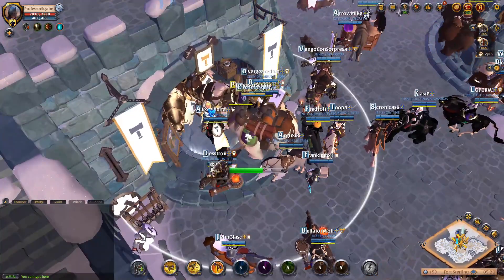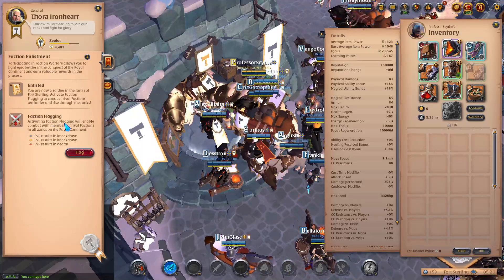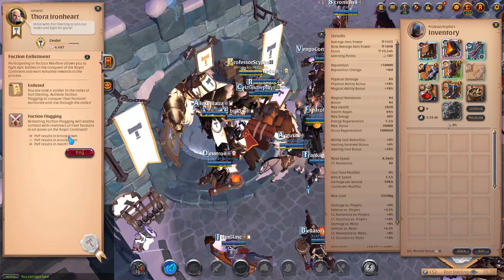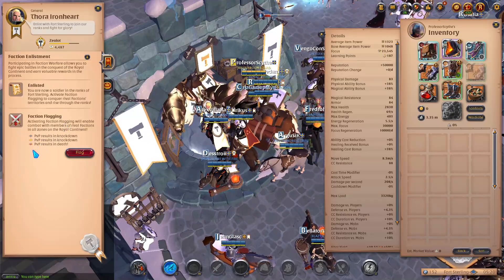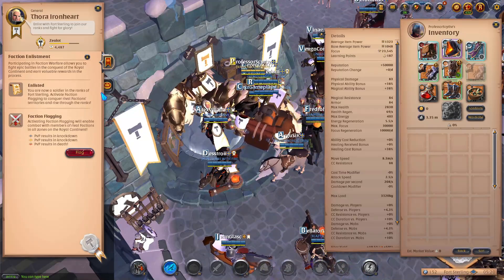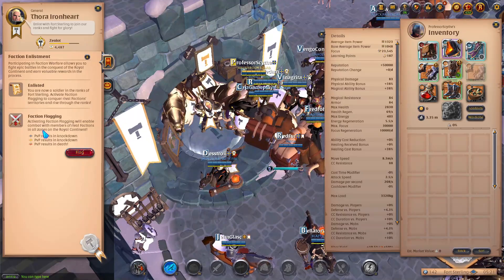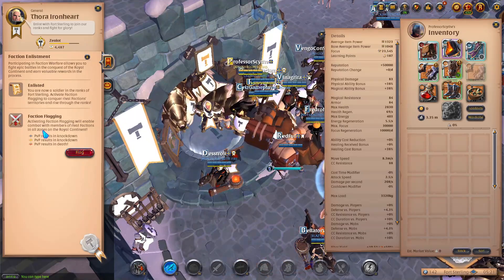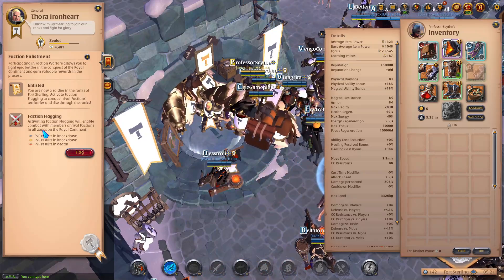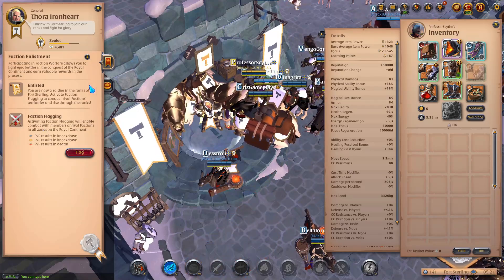We're going to click on it. We have Ironheart here with faction enlistment and faction flagging. PvP results in knockdown in blue and yellow zones, and in red zones it results in full death — that is full loot PvP in red zones. When running around in other zones, all of the other factions that are flagged can attack you and may try to kill you for faction points, as they do get rep and tokens for that.